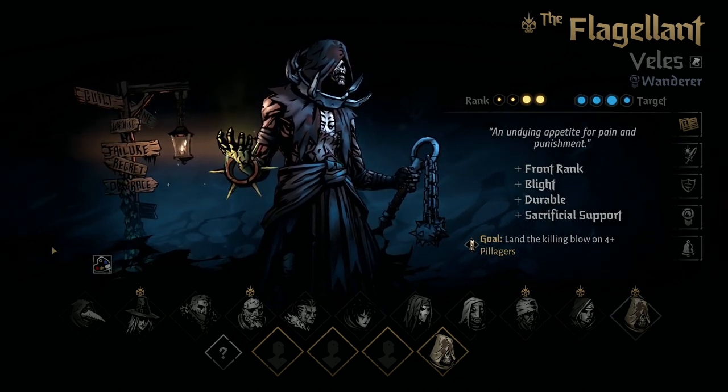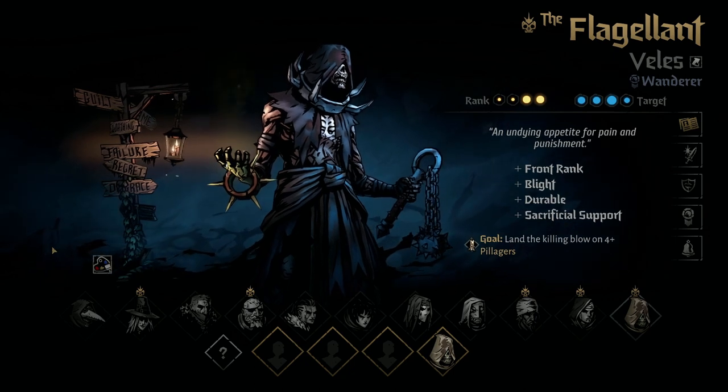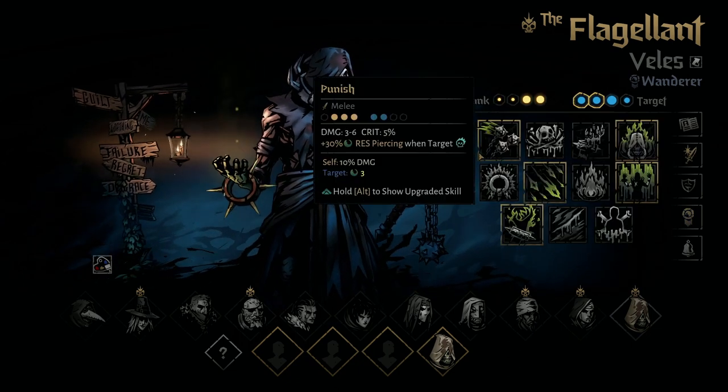I'm going to show you every single skill from the Flagellant in Darkest Dungeon 2, and I'm going to show you how each and every single one of the paths that the Flagellant can take affects those skills. So we're going to go ahead and start with his default path, the Wanderer, and we're going to start with his first skill, which is Punish.